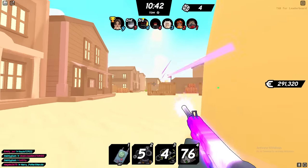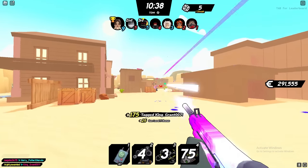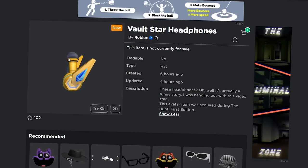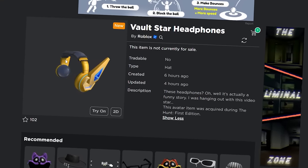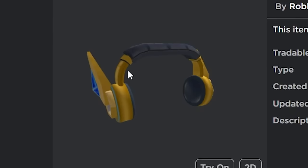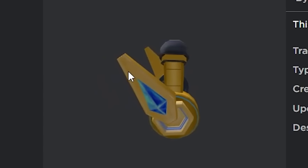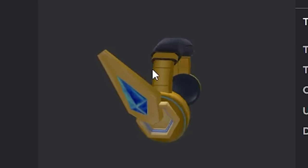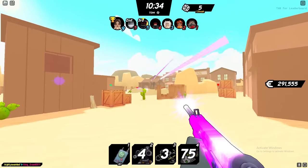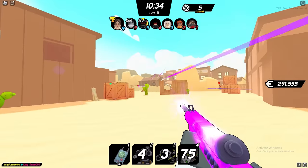Here are all the items uploaded to Roblox so far. First, there's the Vault Star Headphones, which is actually obtainable right now — you can get it for free just by playing with different Star Creators on Roblox. You don't have to do any challenges; you just need to get into a game with Star Creators. It's a nice-looking item that looks good on your avatar.